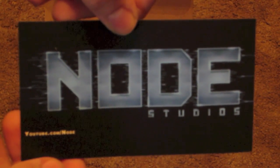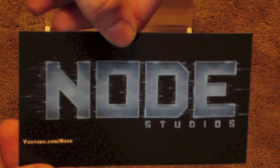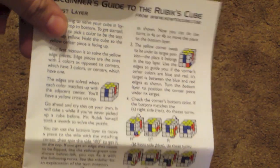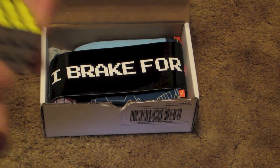First thing we have in the box is a Node Studio sticker — youtube.com/node, N-O-D-E. Second thing in the box is a beginner's guide to the Rubik's Cube. Looks like it tells you how to solve a Rubik's Cube — that's kind of cool. I never really tried to do that but I'll give it a go. And would you look at that, it comes with a mini Rubik's Cube.